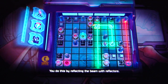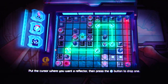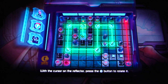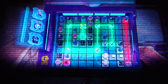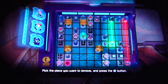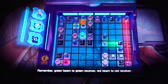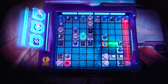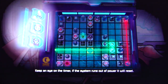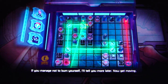You need to direct the green energy beams into the green receivers and the red energy beams into the red receivers. You do this by reflecting the beam with reflectors. Put the cursor where you want a reflector, then press the X button to drop one. With the cursor on the reflector, press the X button to rotate it. If you make a mistake and want to remove a piece, pick the piece you want and press the circle button. Remember, green beam to green receiver, red beam to red receiver. Keep an eye on the timer — if the system runs out of power, it'll reset. If you manage not to burn yourself, I'll tell you more later. Now get moving.